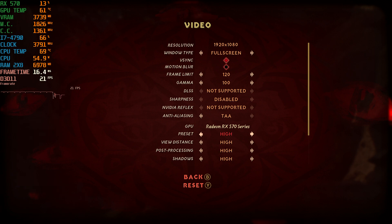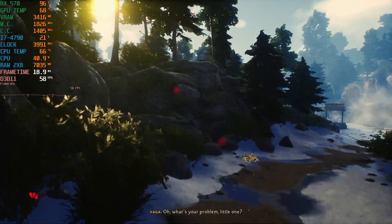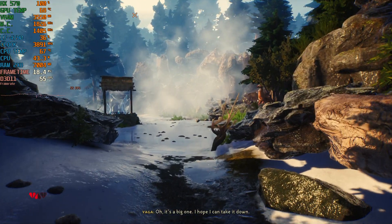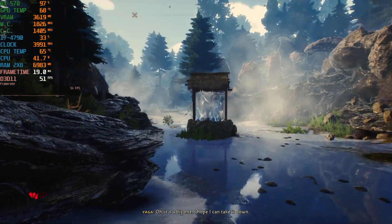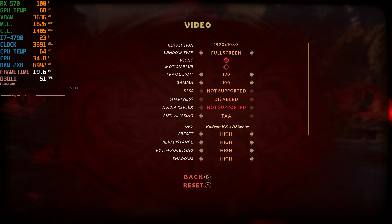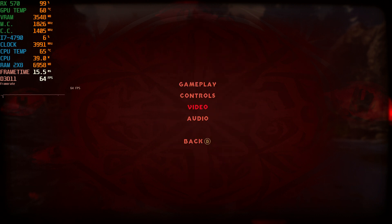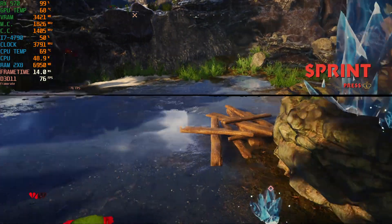I imagine that the worst of times we'll need medium settings, but the high settings seem to be fine. If anything, I would lower down the shadow quality. As you can see, we are dipping below 60 now — the areas are becoming a bit heavier. But for the most part, what I would do is drop down shadows and leave everything else on high, realistically. Just drop the shadows and it'll work.